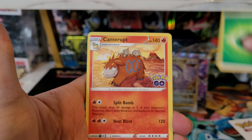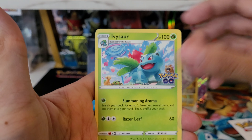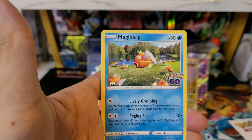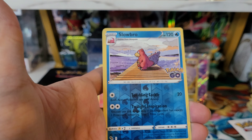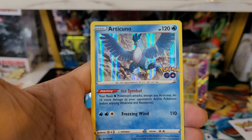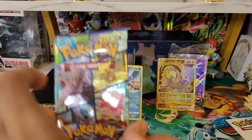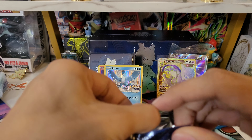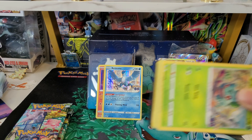Grass energy, Doduo, Ivysaur, Bidoof, Slowpoke, Magikarp, Aipom, Meltan, Slowbro reverse — not a Ditto — and an Articuno holo. Not bad — two legendaries back to back, we'll definitely take that. I think Articuno was the easiest to beat because it was double weak to rock. Articuno and Moltres were just easy to beat when you had a team of Golems or Tyranitars.